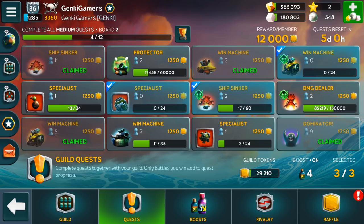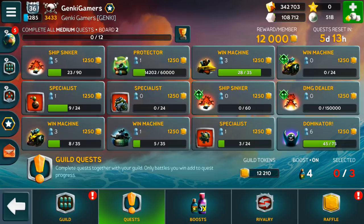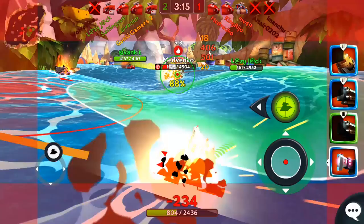Once your guild completes the entire board, the quests will reset to more challenging quests that give more guild tokens. On the boosts tab, you can spend pearls on boosts that multiply the amount you contribute to the quest you have selected by two or five times. For example, if you have selected a quest to kill ten ships with a cannon, each ship you sink will count as two or five kills for that quest, depending on which boost you have selected.